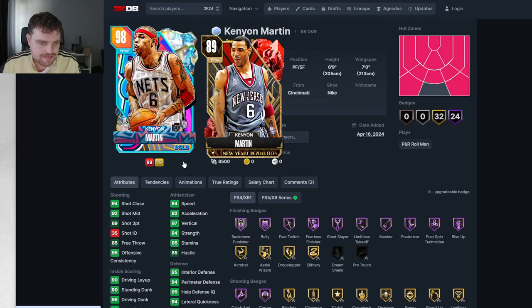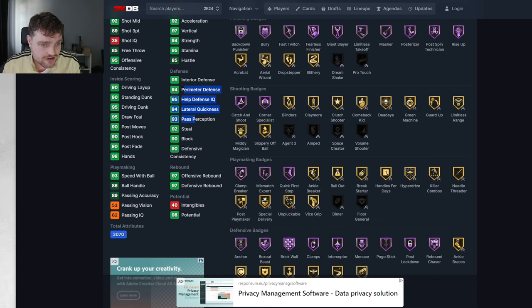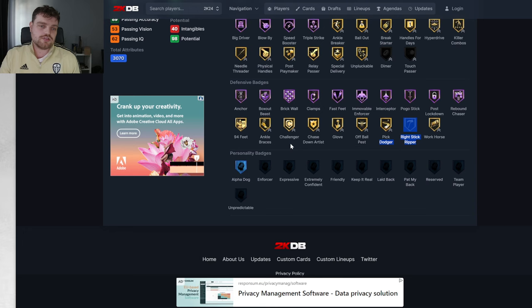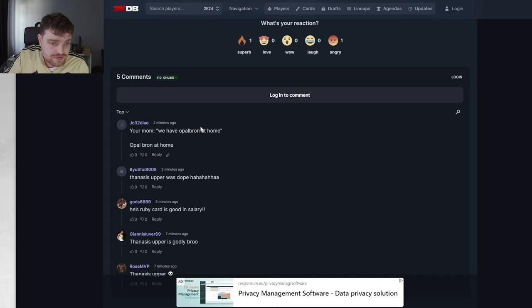89.3 ball is fine — same as the other card. He'll hit when he's wide open. 94 speed, 92 acceleration, 95 driving dunk, 90-plus in all the defensive stats. Every defensive badge at least on gold. He's got a movement enforcer — other than right stick ripper, he's got all the key ones, and 94 fast feet. He's flawless. Agent 3s maybe you'd want to give to him, but other than that he's real good.